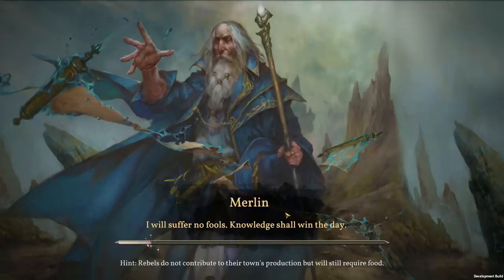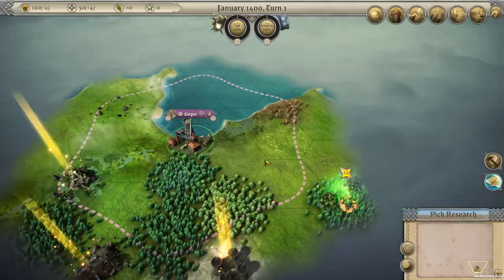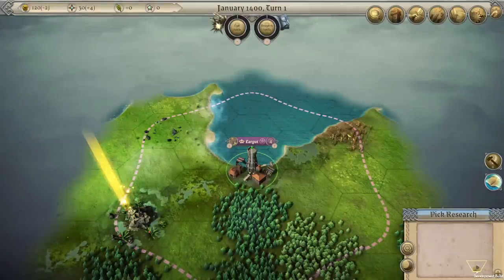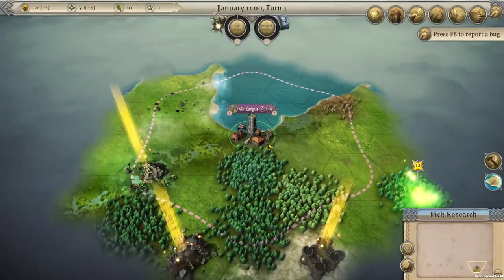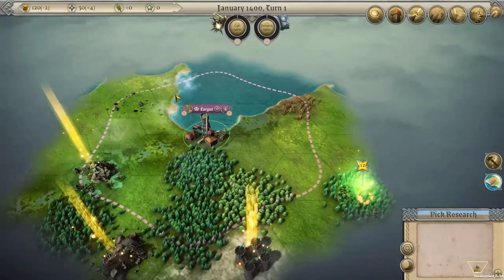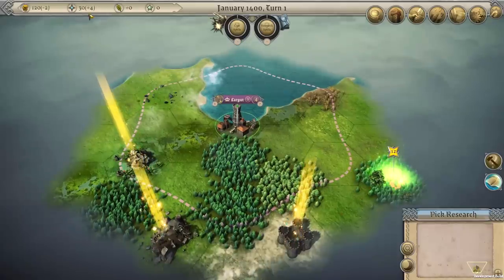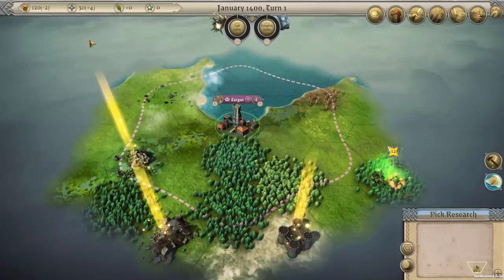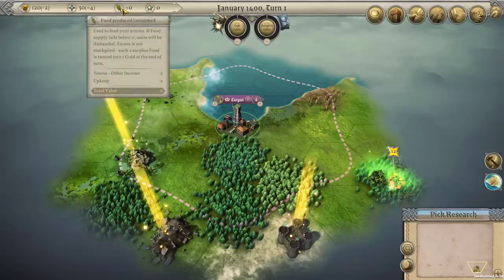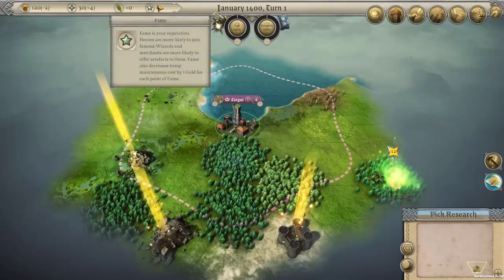Welcome to the game. We've got Largut, which is our capital. Nobody judges you for having a beer belly, and we are right here on the coast, which means we should get some decent bonuses. We're not making much money right now, which kind of sucks, but let me run you through the UI real fast. We've got our money — use that to buy stuff. You've got magic — use that to cast stuff. You've got food — use that to feed stuff. And you've got your fame, which you use to attract stuff like events.